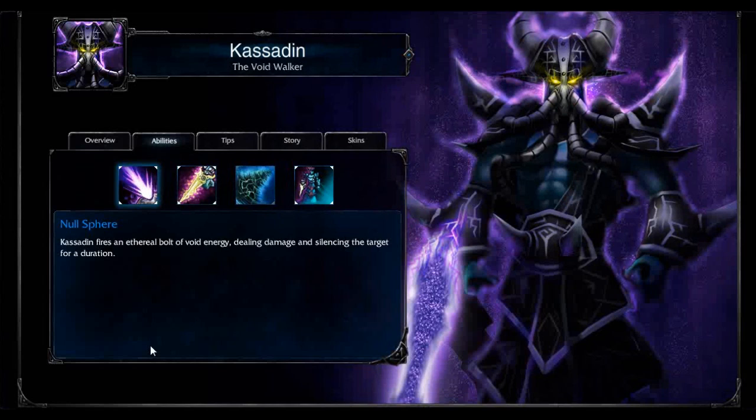Null Sphere, Ignite, and a melee attack if they want you in their face. But Null Sphere — you're going to want to max out first. It's just a really nice burst single-target damage ability with a fairly short cooldown.